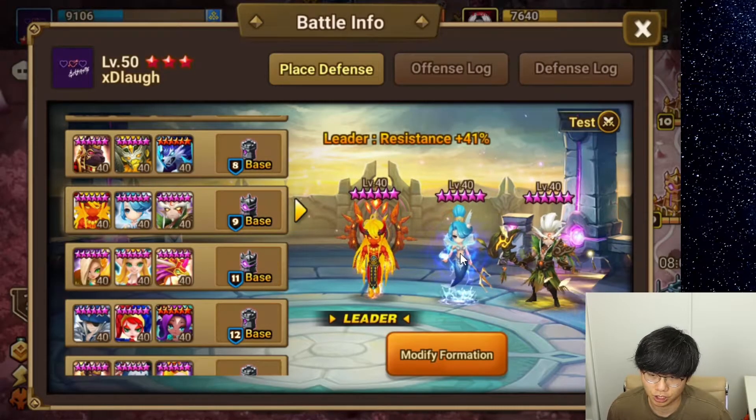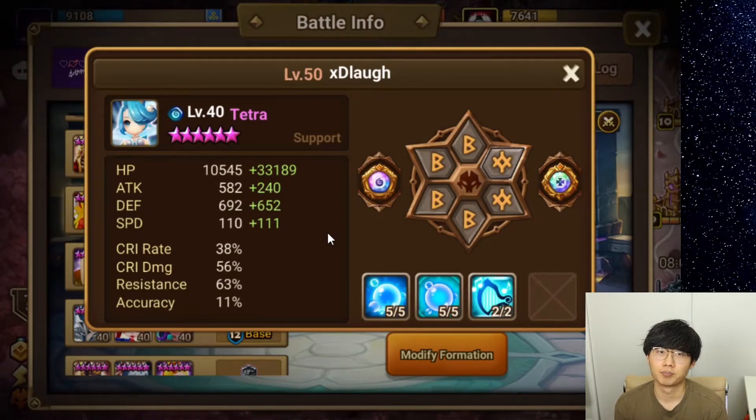So I gave my Tetra a lot of resistance so that there's a chance it doesn't get controlled, and if it doesn't, it will cleanse whatever unit that is controlled. It's at the 60% range because I am bringing in the Tesarion lead, which has the 41% resistance lead. So my Tetra is going first. I'm going to show you the runes again in turn order. So here is my Tetra. I was in Childish's Discord channel a few days back, and they were talking about Molly — what a good Molly needs — saying at least plus 170 speed on Violet with obviously 100% resistance.